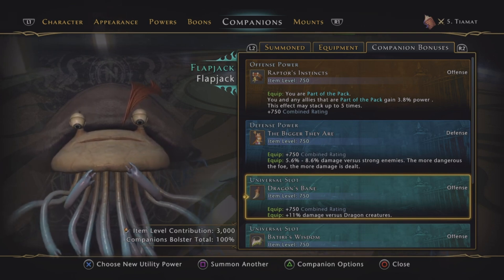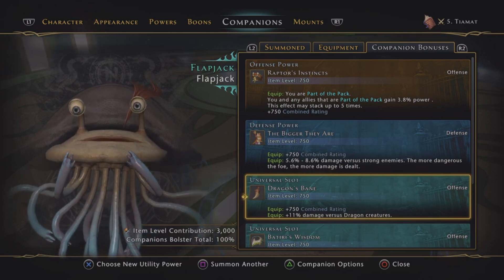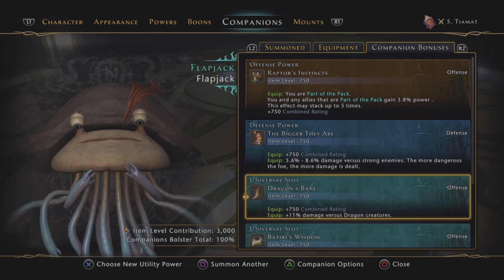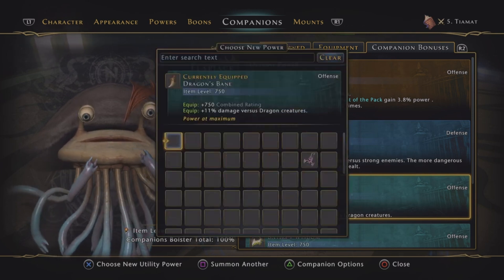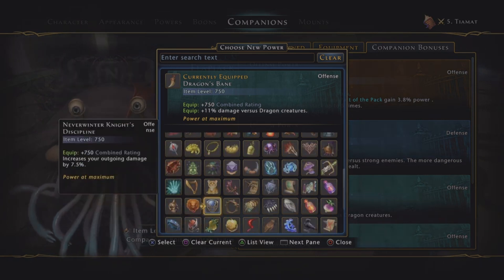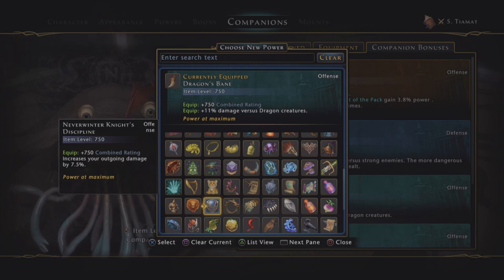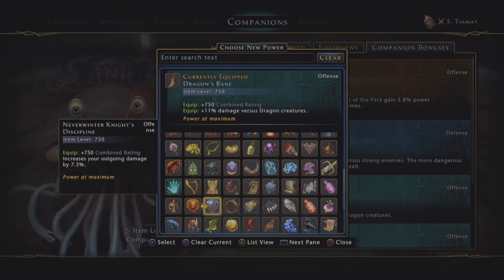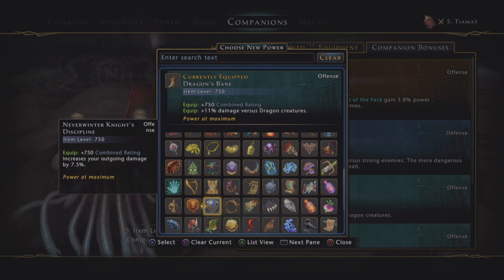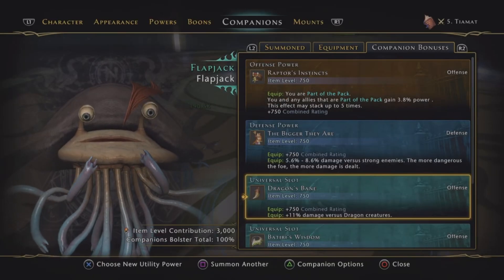You may notice that this build is called the Tiamat build. We could run the Dragon's Bane in Tiamat, but it ended up being generally less damage because of all the extra things in Tiamat that weren't dragons. So it ended up being more beneficial overall to run the Neverwinter Knight. But if this new one is an actual single target against a single Dragon, then the Dragon's Bane will be viable.